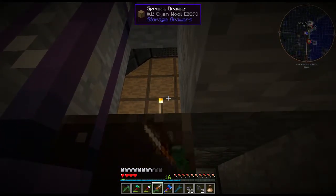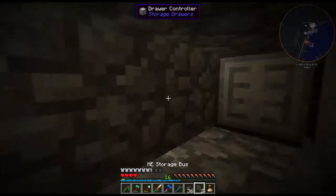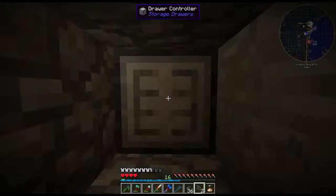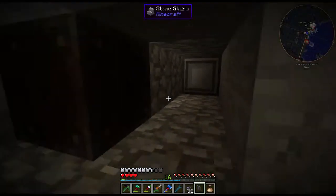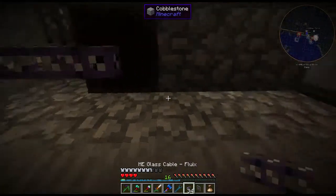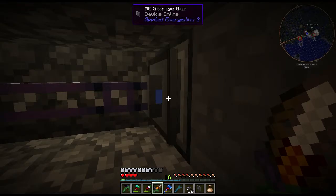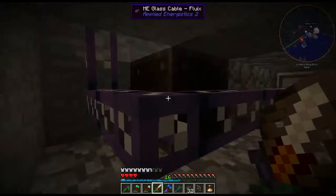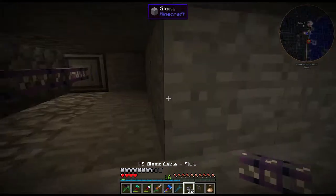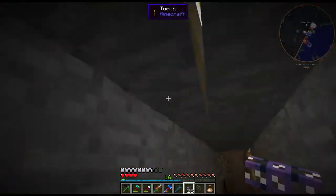This drawer controller is hooked up to our wool — you can see the back of the wool drawers back there, cyan wool and spruce drawer. We're going to toss this ME storage bus onto that guy. Now this isn't going to pull or push anything — it's not going to try and take anything out of the drawers or push anything in. We'll discuss the specifics of that once we start messing around with it.